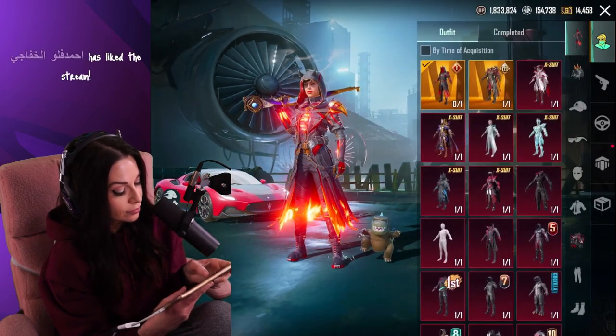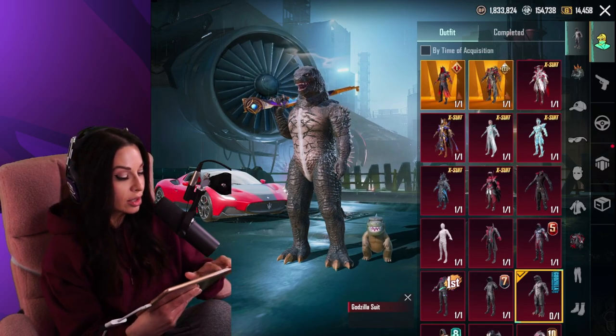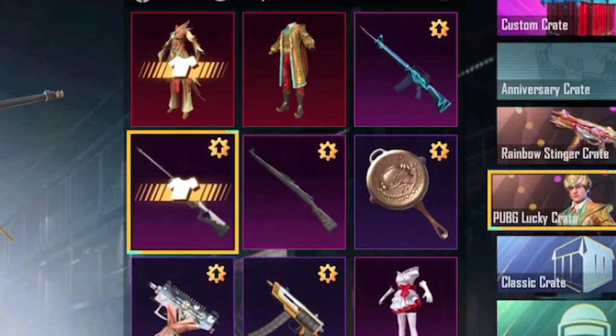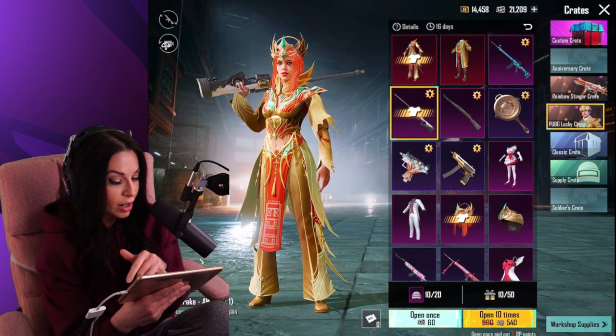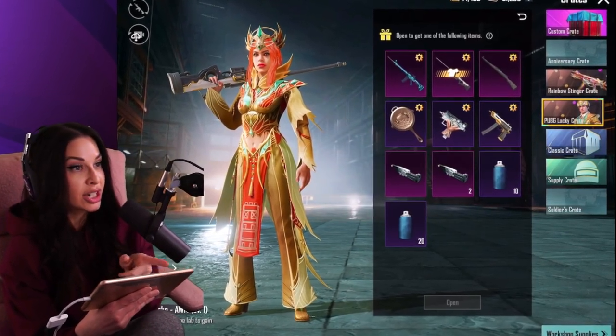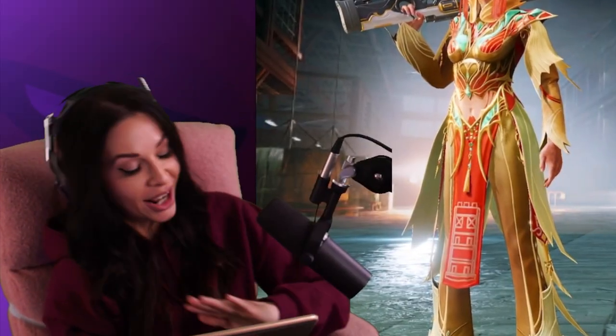The crate we're opening is a lucky crate — there's multiple guns in here. It's pretty nice looking. There are multiple upgradable weapons, and there's a two material at the bottom.